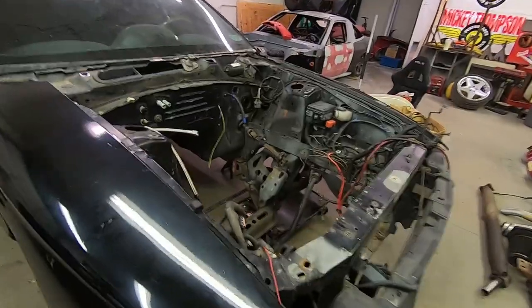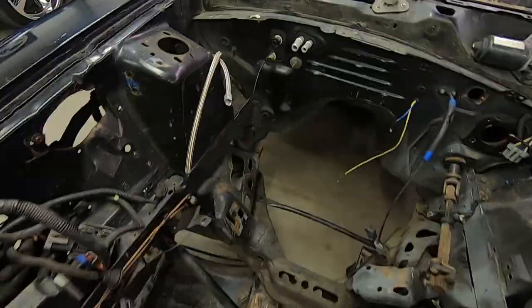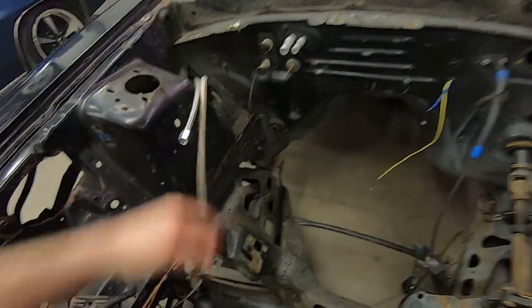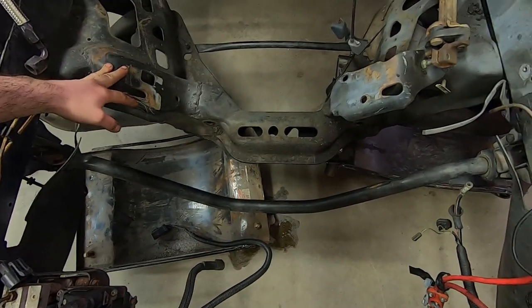So this is a 5-0 car. It's a 95 GTS. The guy before me put Cobra badges on it for some odd reason, made it a Fobra — a fake Cobra. I'm assuming this car was pretty quick at one point in time. If it was a drag car, it has what appear to be dash-six lines up here for fuel rails. It's a 5-0 car so it has the 5-0 crossmember, which could be a thing in the future.